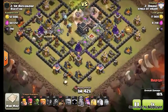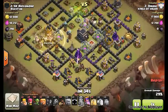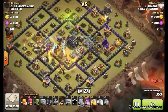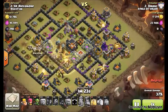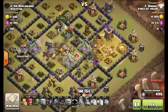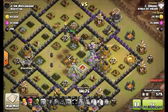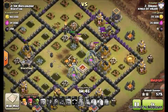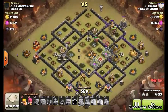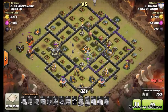You send a giant in first — the giant is taking fire from the archer towers and cannon before they even lock onto the hogs. They're going to keep shooting the giant until he's dead, even if the hogs get closer than the giant. They won't drop target until he's dead. So it allows you to spare some time with the heals — your hogs get tanking from just one giant. A giant has double the HP of a hog and takes up the same amount of space, so you're better off sending a giant first. It just makes it that much better.